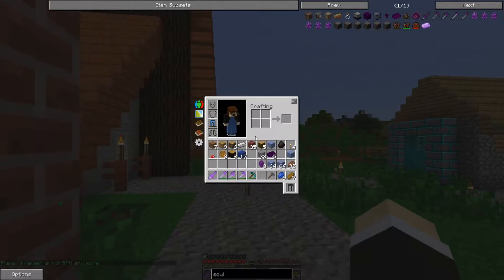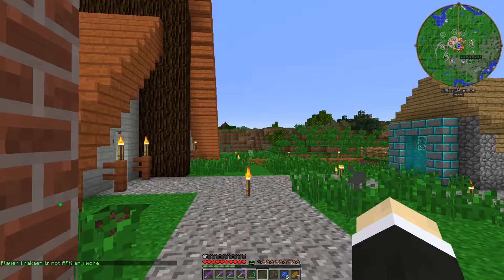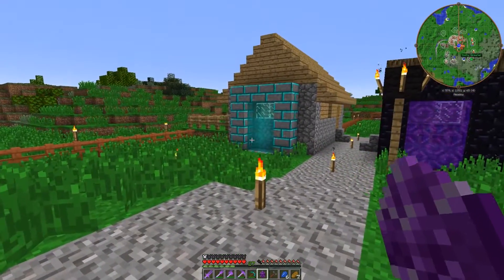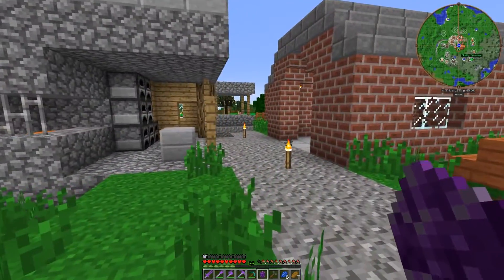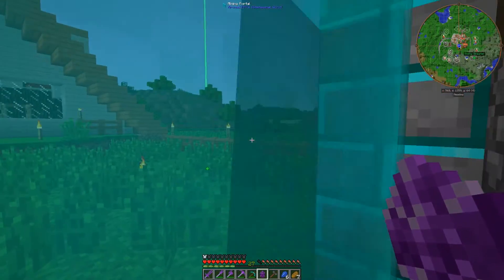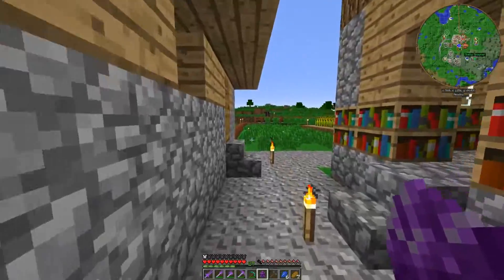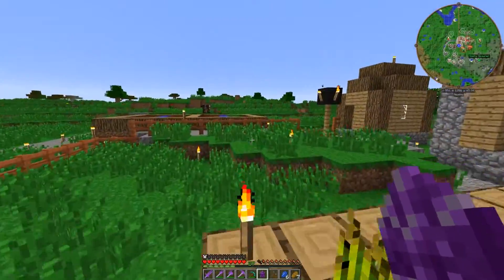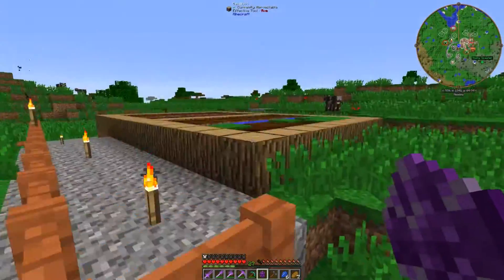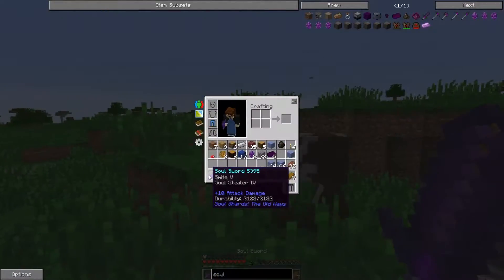All right, so we've got the unbound soul shards. What you do is take one of these, put them in here, then go kill the thing that you want to trap. For us we need food, so we're gonna go kill that cow over there. The only thing is you need to kill a bunch of animals — the trick is to get a tier five, which needs 1024 souls.